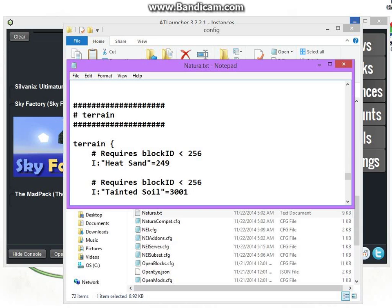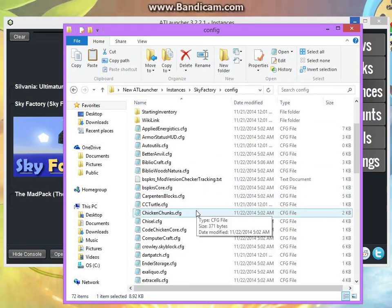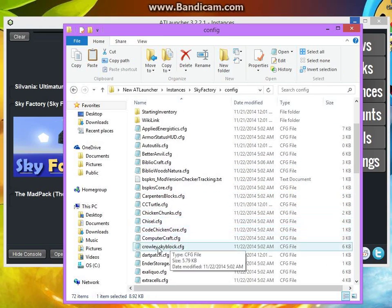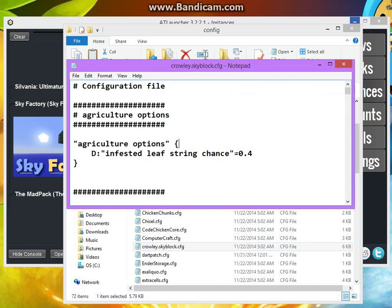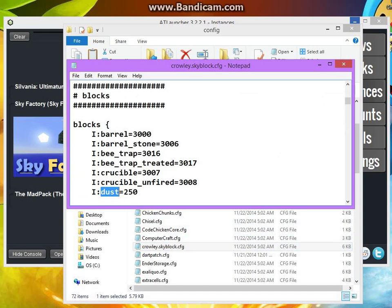Once it says 3001, save it and close that. Then go find Crowley Skyblock. Once you find it, again hit Control F, search for 'Dust', and change Dust to 250.